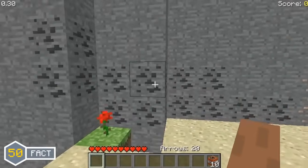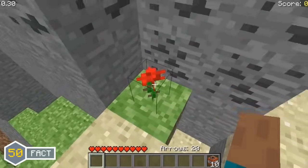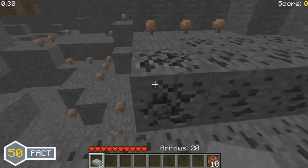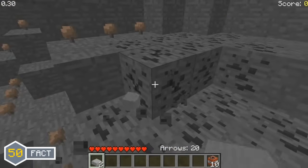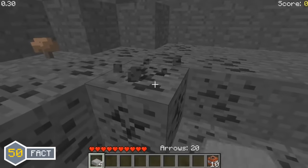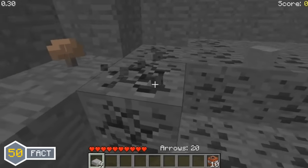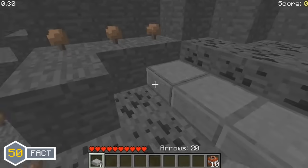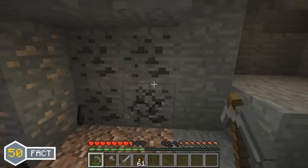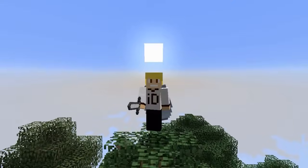Coal ore was added in the survival test version of Minecraft and the item it dropped when mined was actually very strange. Since coal wasn't added until the Minecraft in dev update, Mojang added a placeholder item to drop from the coal ore when mined in the survival test. Mining coal ore in the survival test actually resulted in dropping stone slabs instead of coal. But in the in dev version of Minecraft, this was changed to how it is today — where mining coal ore gives you coal.